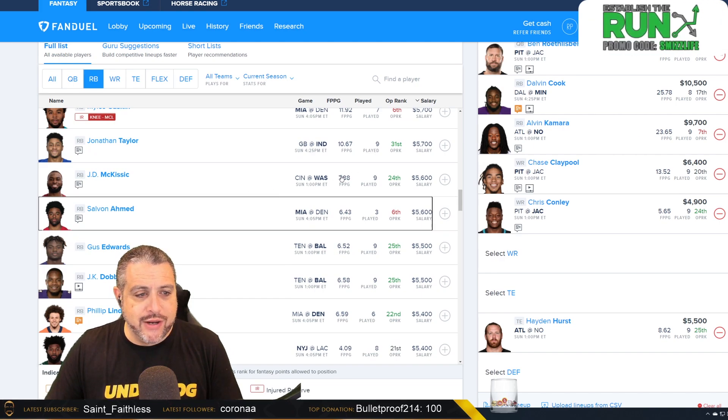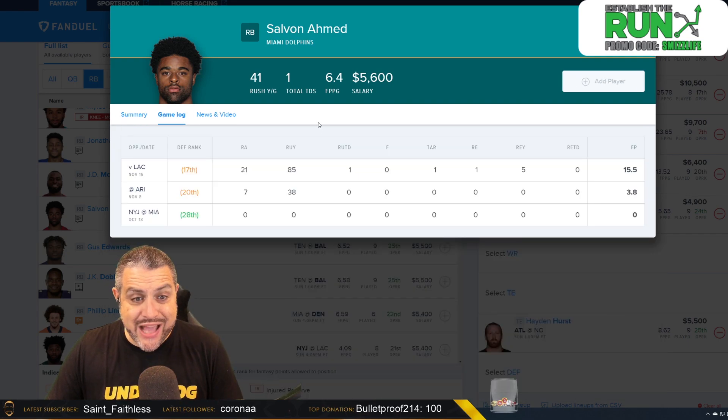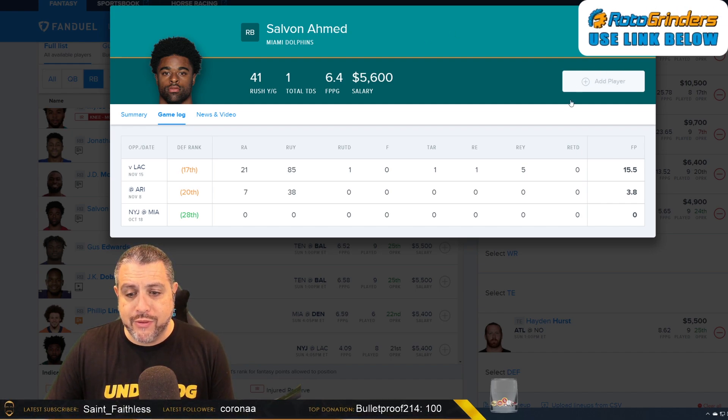For the flex, I'm going to look a little bit cheaper and go with Salvon Ahmed. He's actually been good — he saw the majority of their red zone touches at running back this week against the Chargers, including two or three inside-the-five touches, 21 total touches, only one catch, but this is half PPR not full PPR. While he's not all that involved in the passing game, they just don't throw it all that much. He's looked good every time he's had the ball in his hands for what is basically a run-and-defense team with a rookie quarterback. At $5,600, we're looking for 10 to 12 points out of Ahmed.